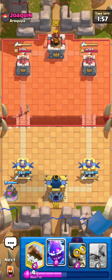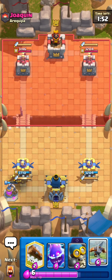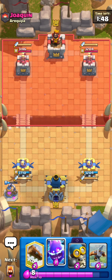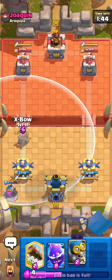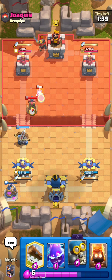He wasted a chunk of elixir, I guess. He has a Fireball for it. He spends some of it. We're going to get two elixir from this, so it's fine. Joe Quinn's just idling. He's not even punishing me for this, so I'm just going to go in for an expert at the right side. Let's see what this guy has. He wasted his knight.